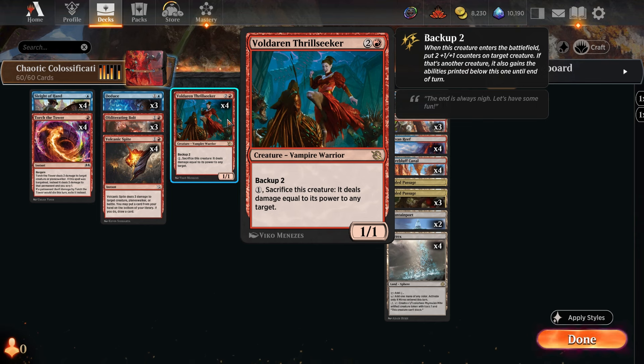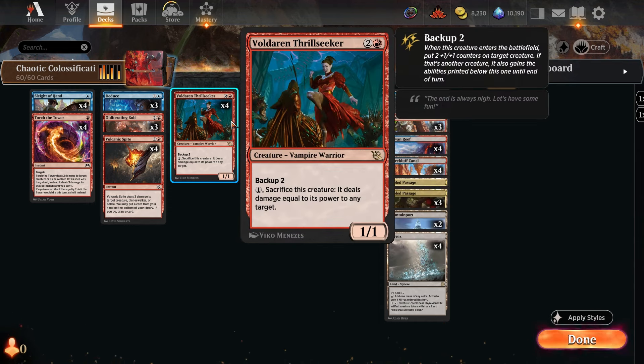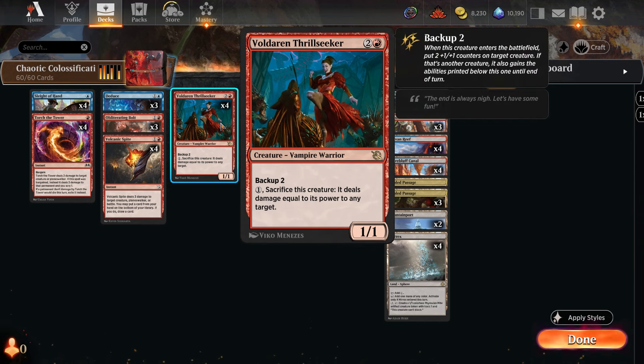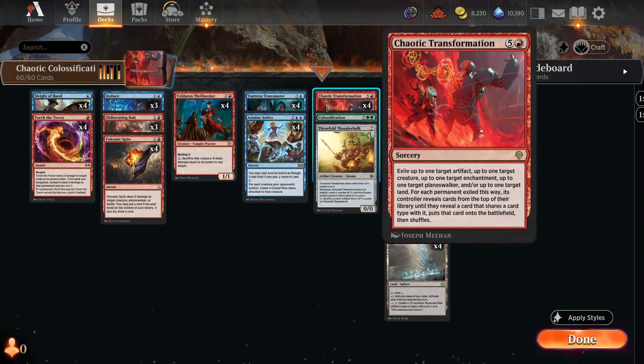The other card we have is the Voldaren Thrillseeker, which is important to our combo. What we're trying to set up is the Voldaren Thrillseeker plus Colossification combo to instantly win. Basically if you get a Colossification on the Thrillseeker, it becomes a 23-power creature that you can sacrifice to do 23 damage to your opponent's face.